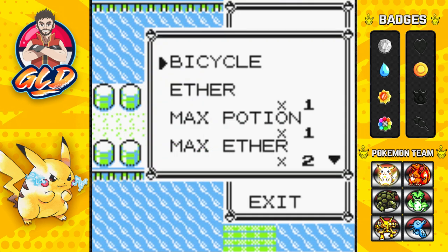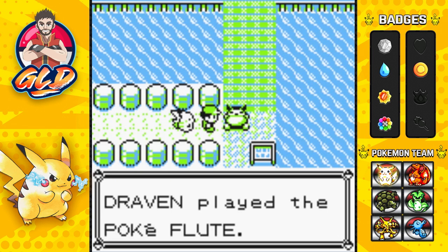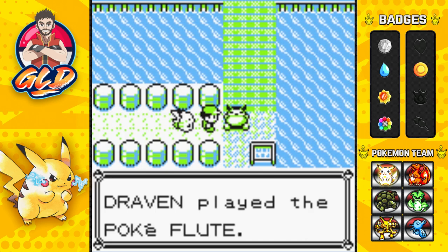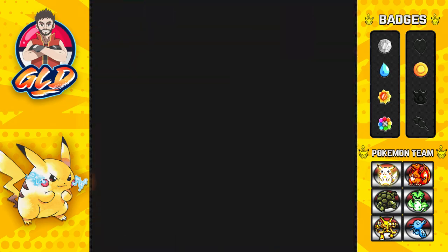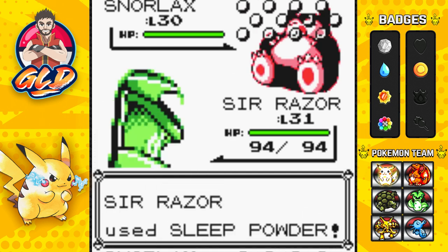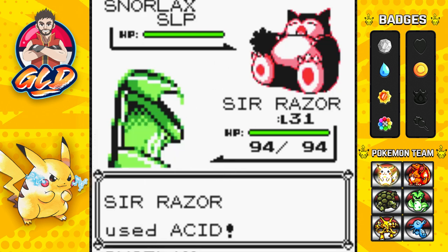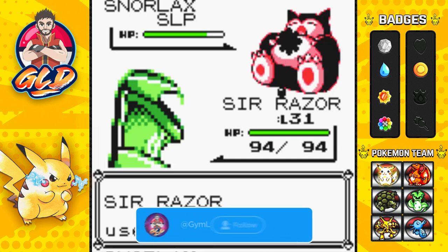Using the Poké Flute again — it's unlimited uses. Snorlax is about to wake up, and this one is in a grumpy rage. If you've seen my Pokémon Let's Go Eevee and Pikachu walkthrough, both Snorlaxes have a different kind of power-up. We're going to use Sleep Powder again and lower this Pokémon's defense with Acid to try and capture this one too.